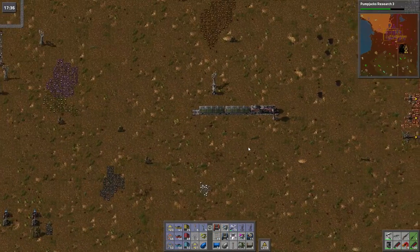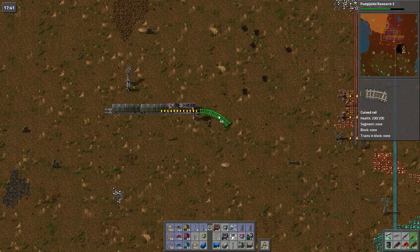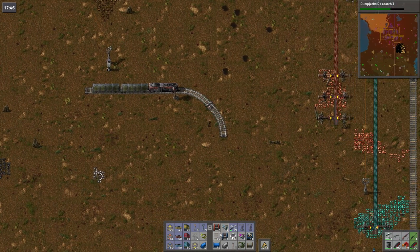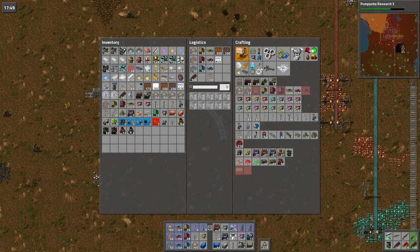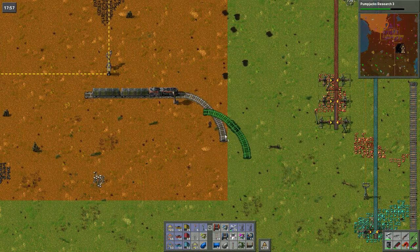Alright, see, the depot doesn't need to be that big. And there we go, sorted. So let's get one of these — there we are.